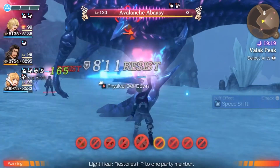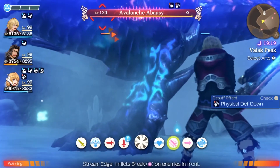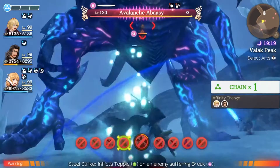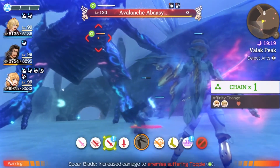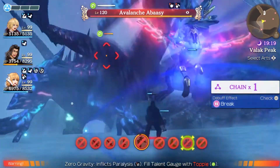Shulk's strengths are his versatility to do pretty much anything on any team and still have a huge impact on the fight ahead. His huge damage potential with his ability to stop almost any attack thanks to his visions gives the player infinite ways to play and still be very effective against any enemy.